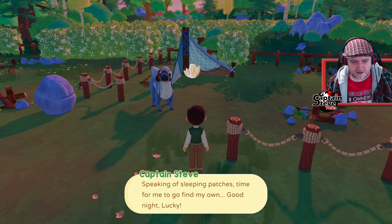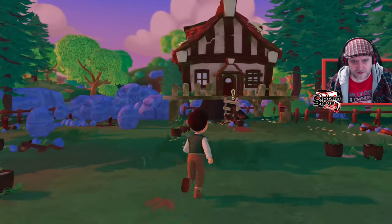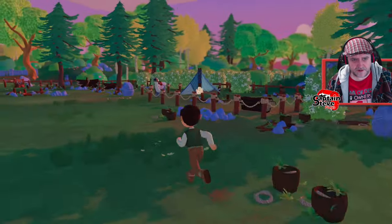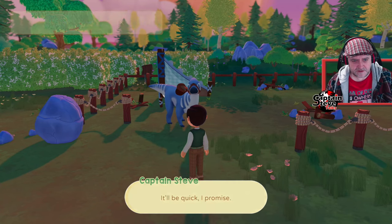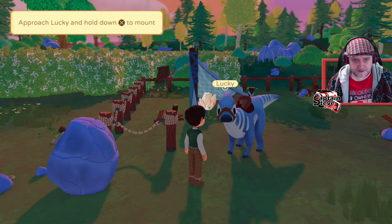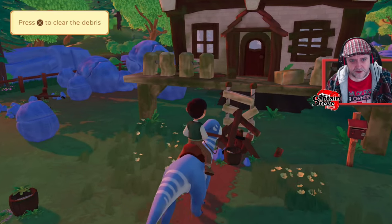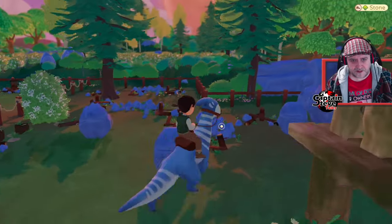Sleeping patches — time for me to go find my own. Good night Lucky. I guess this is where I've got to go over by this exclamation mark. This boulder is way too big for me to move. Let's get Lucky then — hold down X to mount. There we go! She's clearing debris, brilliant.